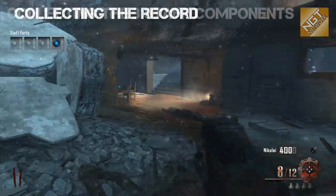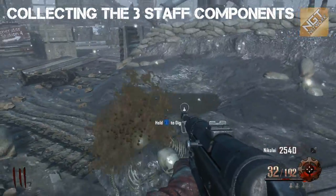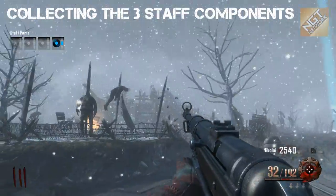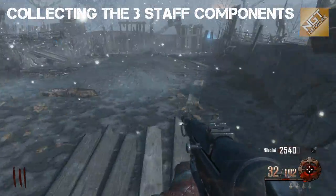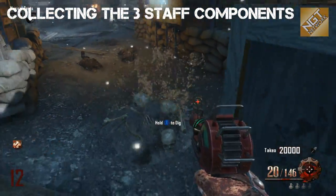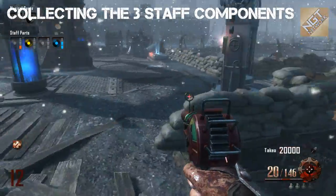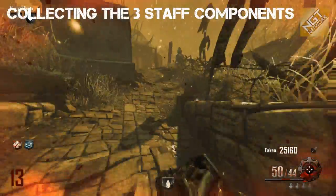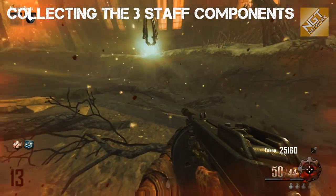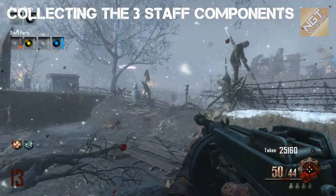Now we need to get the staff components. The staff components for the ice staff are only available via dig locations, and only when it's snowing. If it's raining and you dig up a dig site, you cannot get a blue staff component — it has to be snowing. You're probably not going to get all components before around round five because of the changing environment conditions on the Origins map. Just keep digging when it's snowing and eventually you will find all three staff parts.